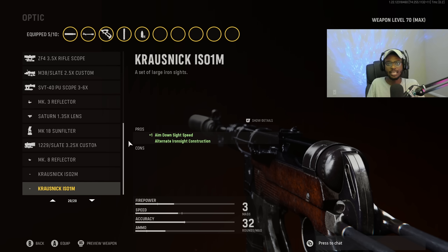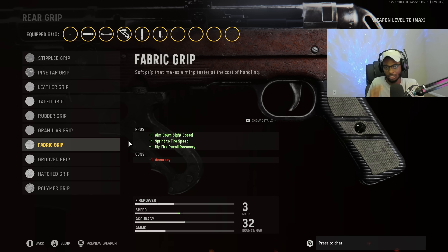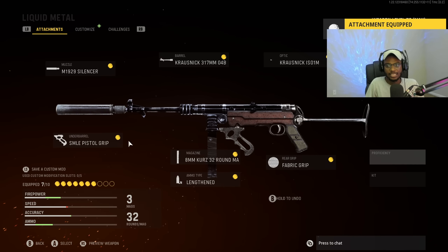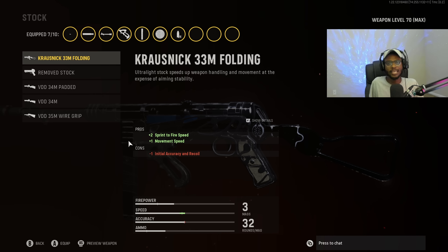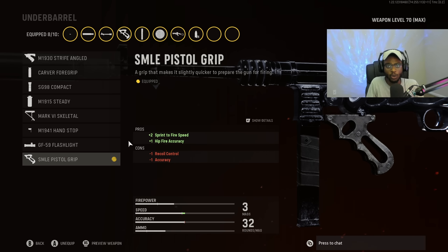For the optic, luckily the MP40 has clean iron sights. We're going to clean those up even more by running the upgraded option, which also gives us a faster aim down sight time — a double whammy. For the rear grip, obviously we're going to be running the Fabric Grip. Run this on every single SMG in Vanguard to speed it up and make sure you guys are taking people out very easily at close to medium ranges. For the stock, we are going to keep the first stock equipped for sprint to fire speed and movement speed.